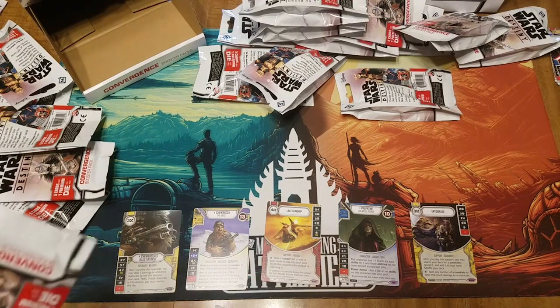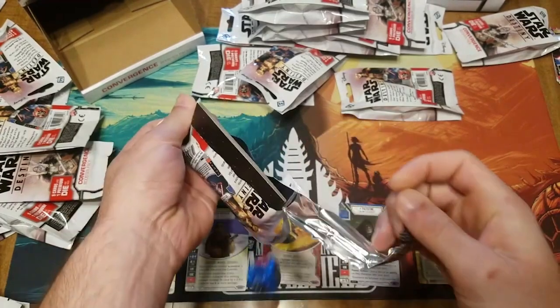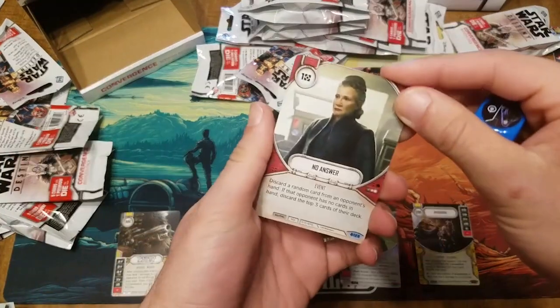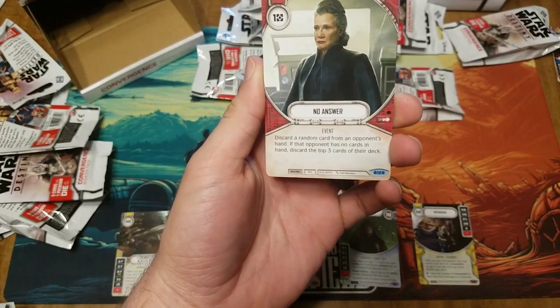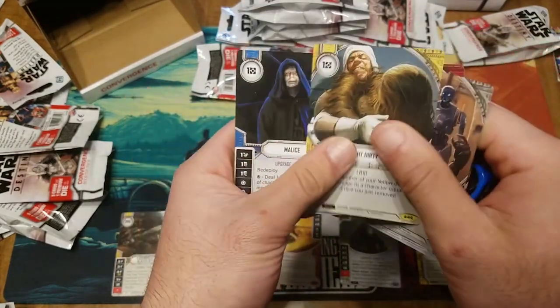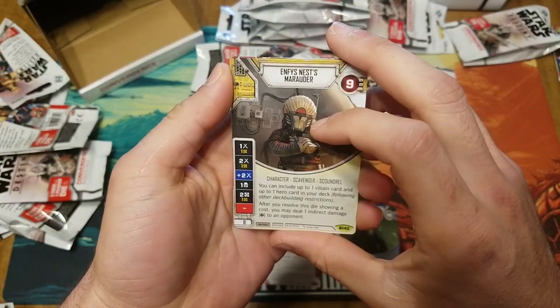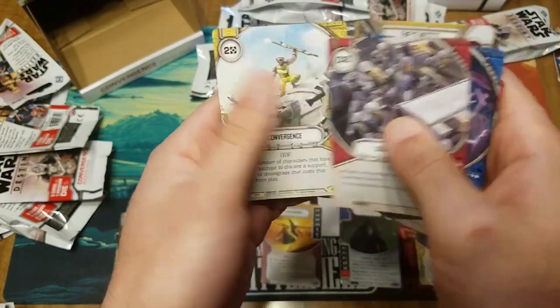I grabbed the wrong one — sorry. I got a yellow die. No Answer is gonna be so good by the way — discard a random card from an opponent's hand; if that opponent has no cards in their hand, discard the top three cards of their deck. Attunement, near miss, fight dirty reprint, and another malice — that's our third malice. Then we immediately got Enfy's Nest Marauder, a blue die, automated defense, channel the force, squad tactics, and Convergence.